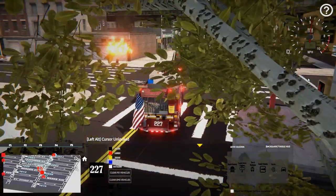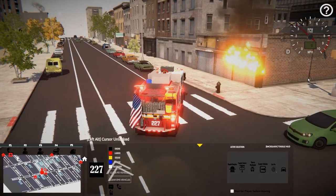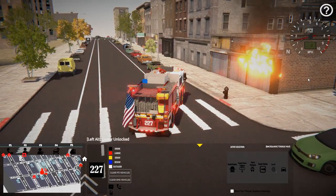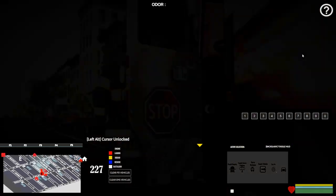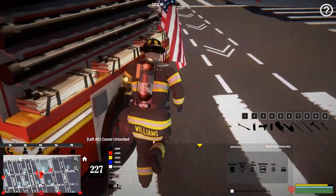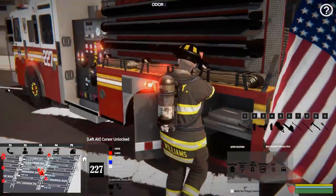I guess we'll just pull up here. Of course, we're going to need a ladder. That was a really quick response. Let's hop out and get our wrench. We'll see about getting a ladder here in a second as well because we're going to have to pop the roll-up door off.